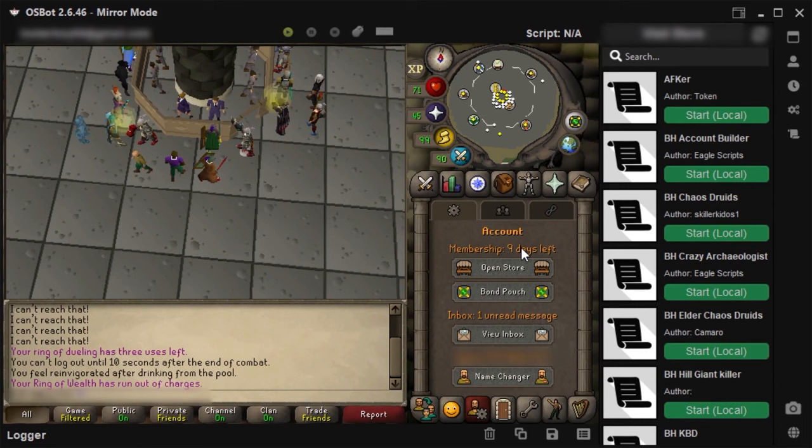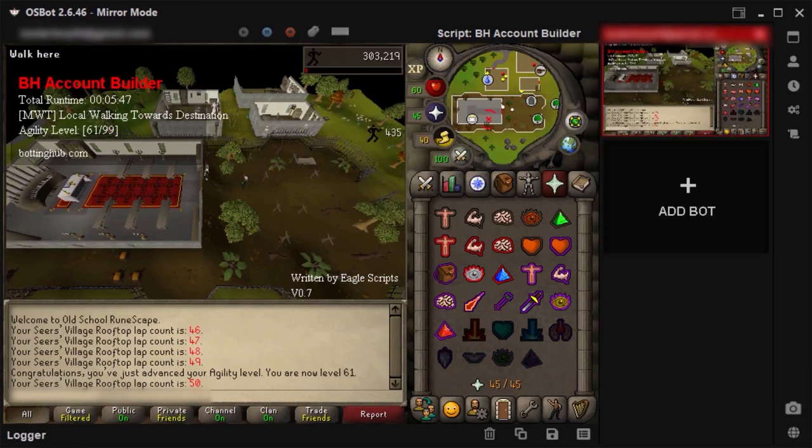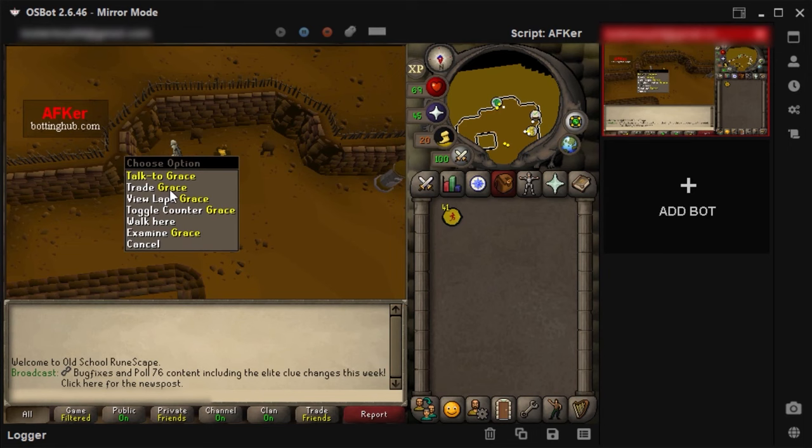I sold everything to the Grand Exchange, finished botting the Cisla quest with the stealth quester, and started botting agility because I want to complete the graceful set soon. As you can see we reached 61 agility and got 41 marks of grace in total, and I have spent 35 of them on the graceful hood.